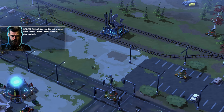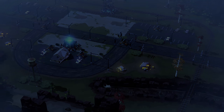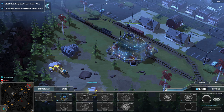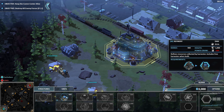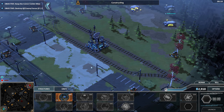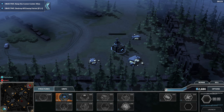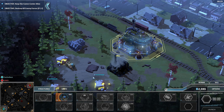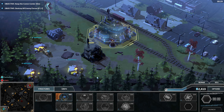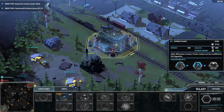We need to get infantry to that comm center without destroying it. Welcome back to Forge Battalion. Welcome to the second mission. This time our job is to apparently capture this comm center here. We also have these outposts on the map. We can capture those but only with infantry, and only when we actually have a comm center. So we're not going to be able to do that right now, but that's okay.